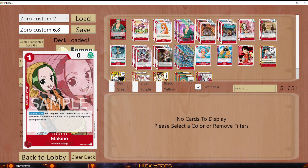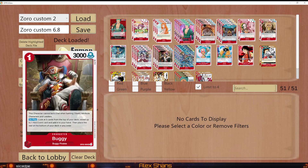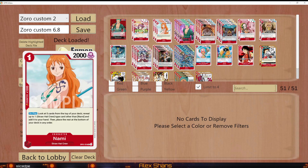Usually people run four Otamas and four Machinos, but my build is different because I want to generate advantages. People also question Buggy, as some don't run events at all and skip Buggy. But not only am I running Buggy, I'm also running Nami. Nami can find Zoros, which is very important because usually there are no ways of finding Zoros — you're just gambling. Zoro is critical for putting pressure and building the advantage you want by baiting your opponent.